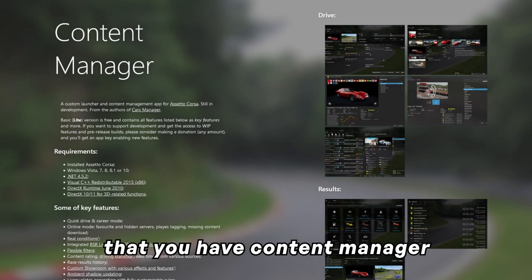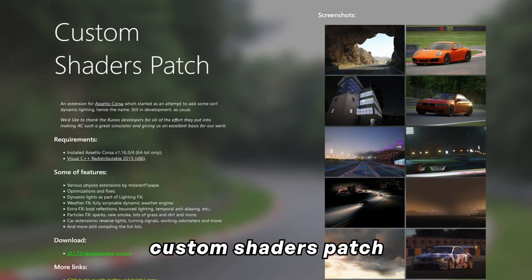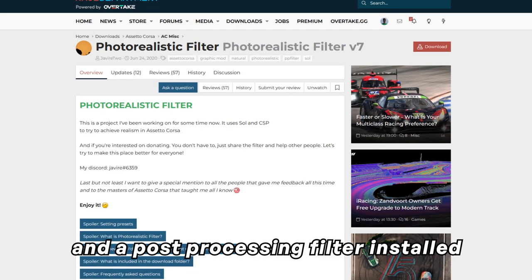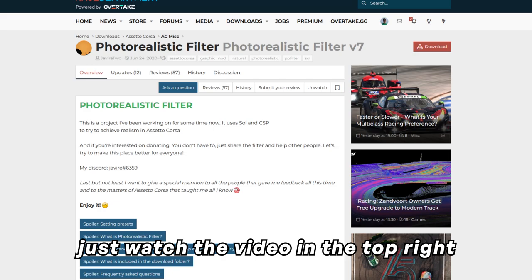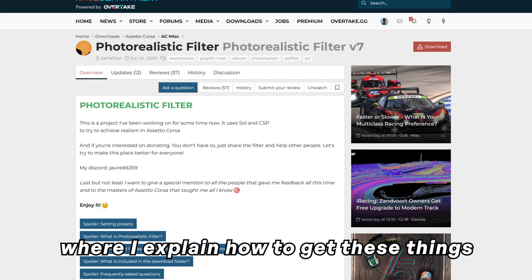Before we start, I just want to make sure that you have Content Manager, Custom Shaders Patch, SOL, and a post-processing filter installed. All these things will make your screenshots look way better. If you don't have these things, just watch the video in the top right where I explain how to get them.